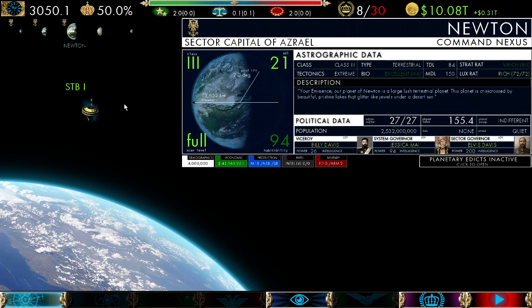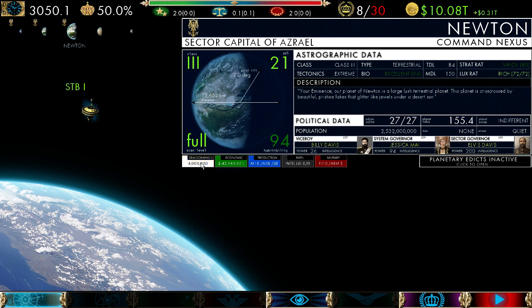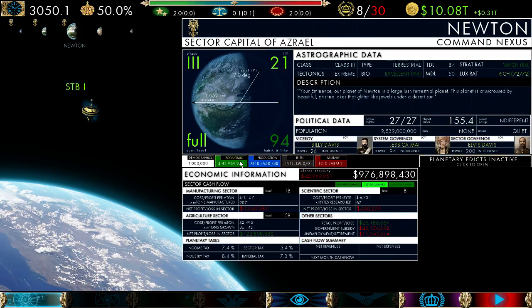Anytime you open a command nexus, all windows are shut — we call this minimize mode to reduce clutter. This is your astrographic data showing information about the planet. This is the political data, where you get your admin planet value and different ratings. These are your viceroy, system, and sector governors. Here are your five tabs giving more information about different parts of the planet: demographics, economic, production, Intel, and military. This number shows your net gain, this shows your cash flow, this shows production sectors — manufacturing, agriculture, and science — your Intel level and domestic Intel target, and how many fleets and armies you have on and above the planet. Left-click a tab to see more information, left-click again to close it. You can toggle directly between modes without opening and closing.